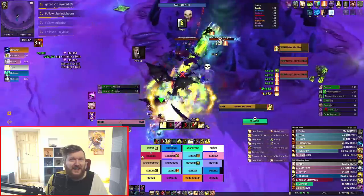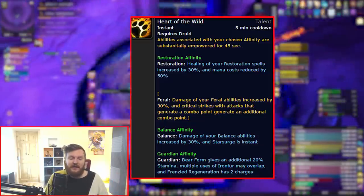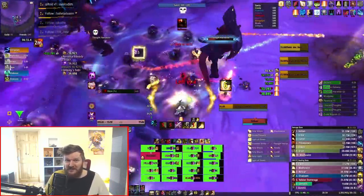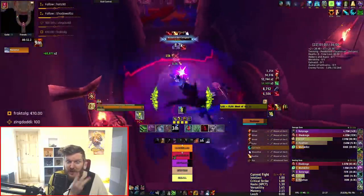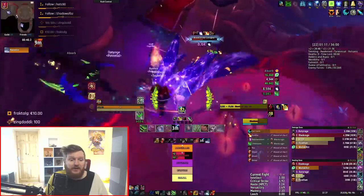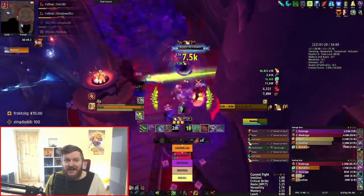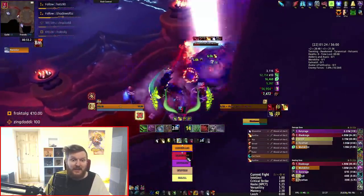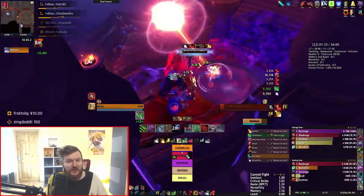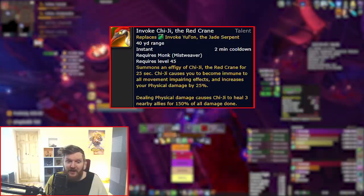Resto Druid isn't getting a whole new set of abilities, but is getting Heart of the Wild as a talent, directly buffing their affinities — feral or balance, whichever ends up being best. Resto Druid doesn't need new DPS abilities because their toolkit is already far larger than most other classes. If you pick Feral Affinity you have Rip, Rake, and Ferocious Bite on top of Sunfire, Moonfire, and Solar Beam. So Blizzard saw this and implemented Heart of the Wild to buff their DPS if they pick that affinity, which makes sense.